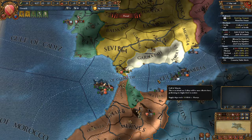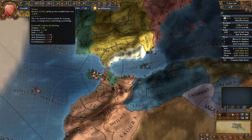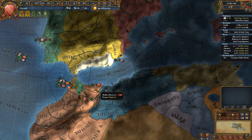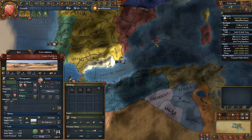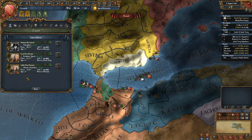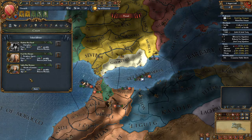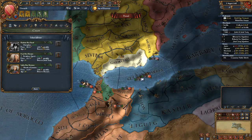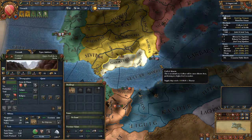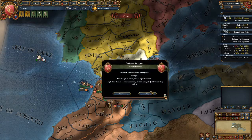It would be nice to invade Tlemcen, but getting into a war with Tlemcen and Tunisia might be a little too much for us to handle right now, considering we're going to have an inevitable conflict with the Spanish. Damn - we lost the nice fort advisor. That guy would have been really useful because he would allow me to hold Granada for ages and the Spanish wouldn't be able to stop us.